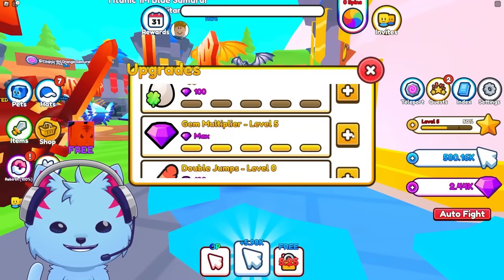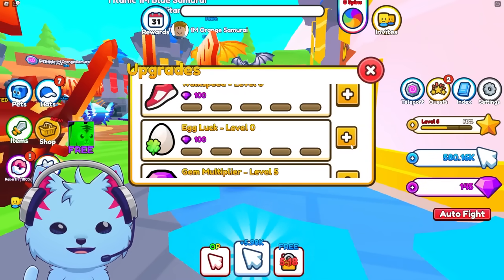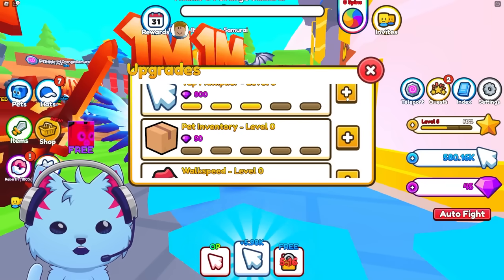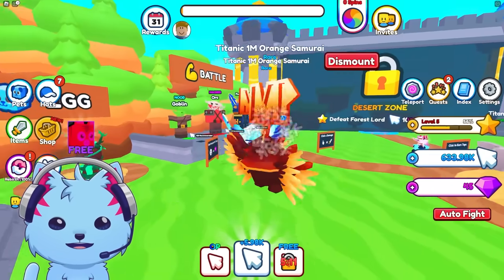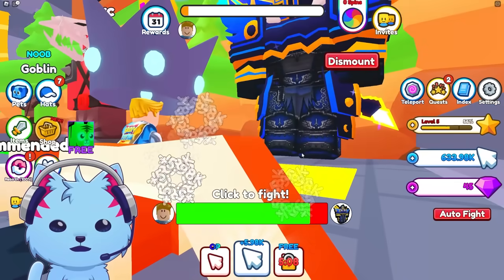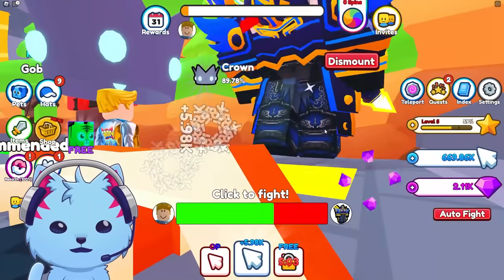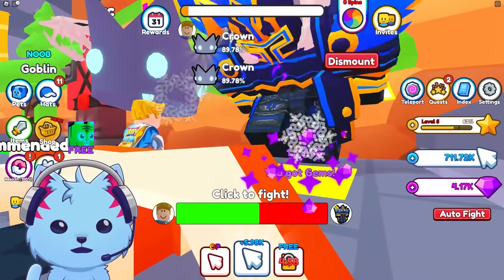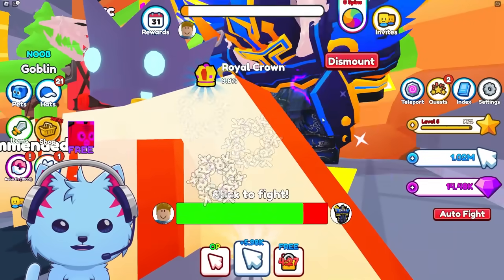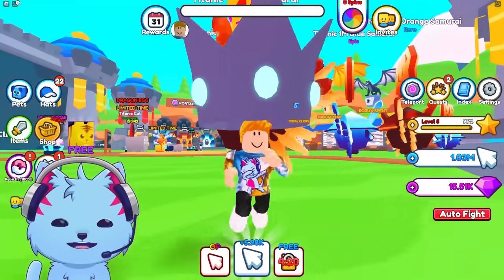Let's max everything — double jump max, this one, this one — that's all I can do. I need more gems. We have the gem multiplier so it's gonna give us an insane amount of gems. One million clicks and we're literally in the first zone — what am I even doing?